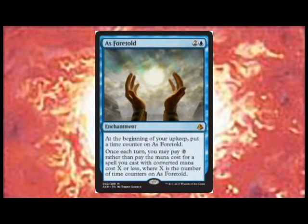As Foretold is a great way of cheating our Bolases out. As each turn progresses and the counters increase on it more and more, it tells of the coming of the God Pharaoh. Your opponents will get more and more nervous as they know their end is near. Welcome your God Pharaoh with open arms and he will vanquish your enemies.